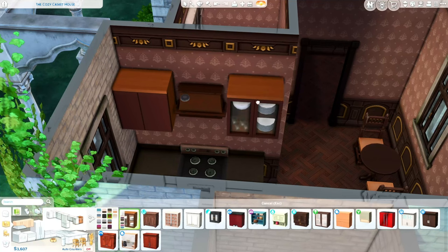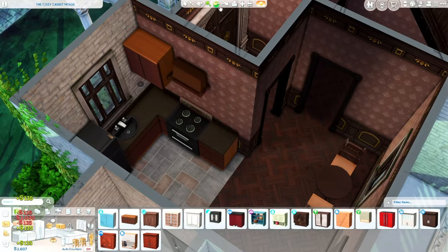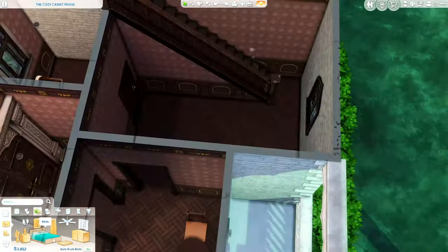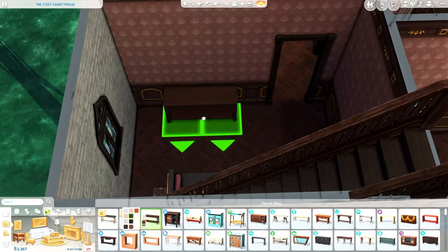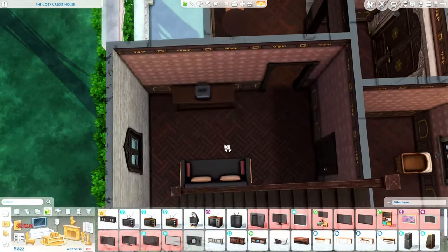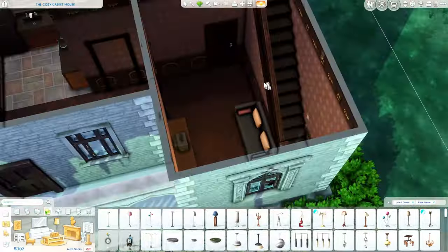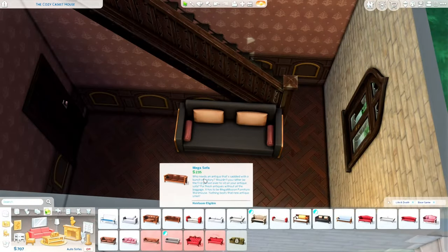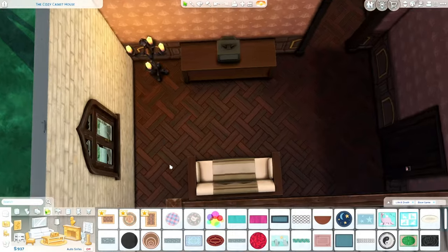And here's the kitchen. I really wanted to use the new counters that came in the game, but they were just so expensive. So I had to take that idea away and just do the base game counters. They're a little bit on the modern side for what I wanted in this build and they stick out a little bit, but they're pretty dark, so at least that makes it look a little bit older.